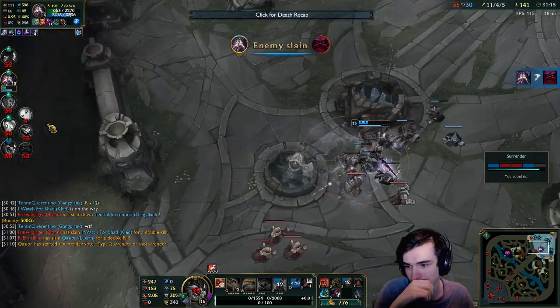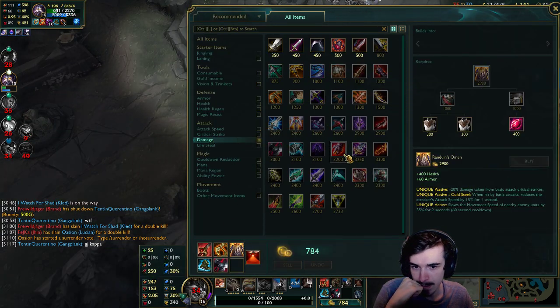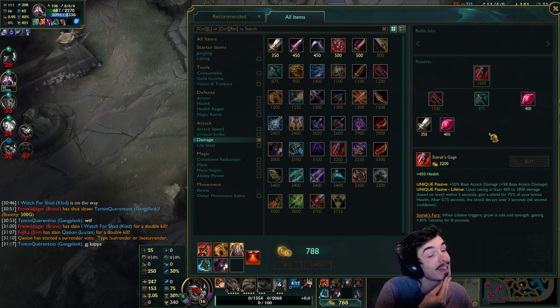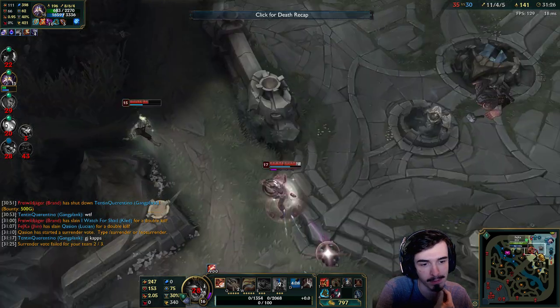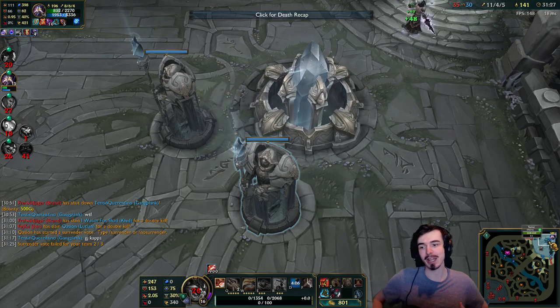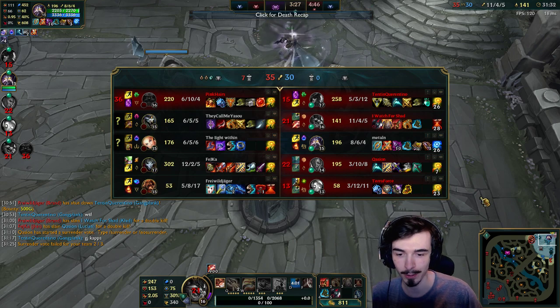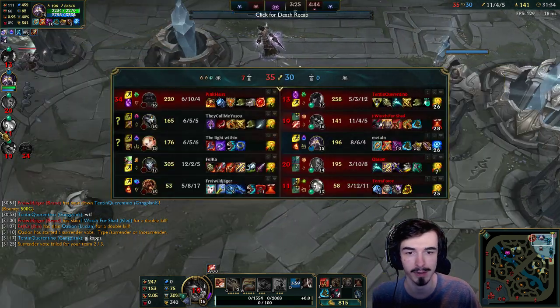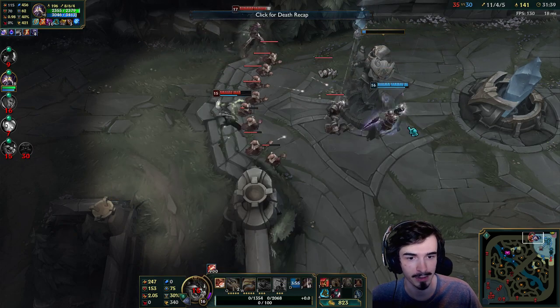We got two kills before that — it was so good for us and then it went so hard. Nice Kassadin, well played. All right, we need Sterak's next. I could go for the Titanic, but I think Sterak's is better versus their team. I have a lot of burst damage, they have a good mix of damage, and Sterak's is just extra health. We could do Sterak's into Titanic Hydra as last item.